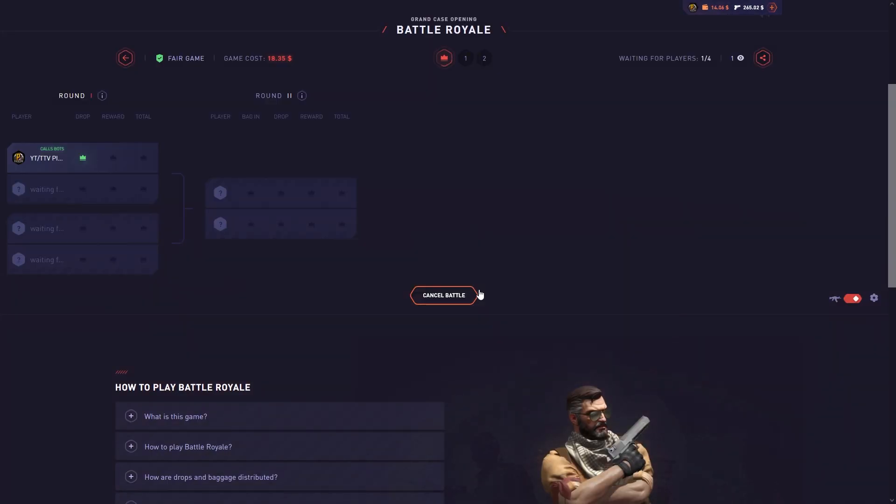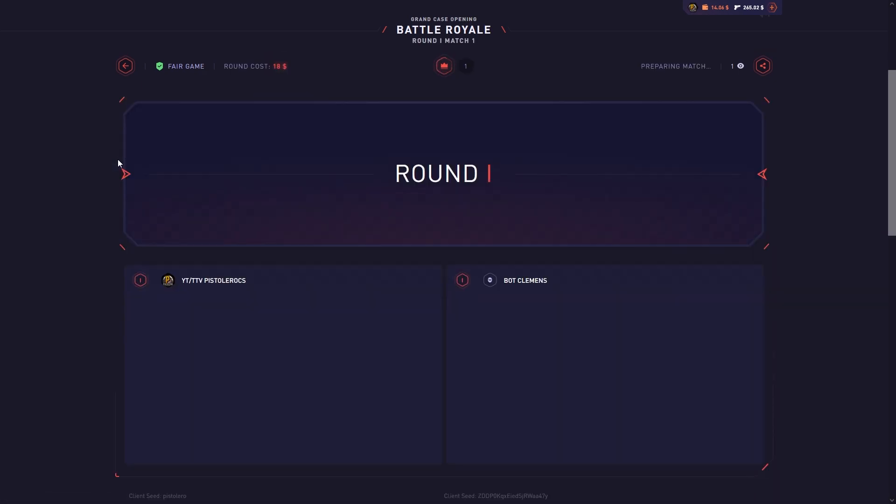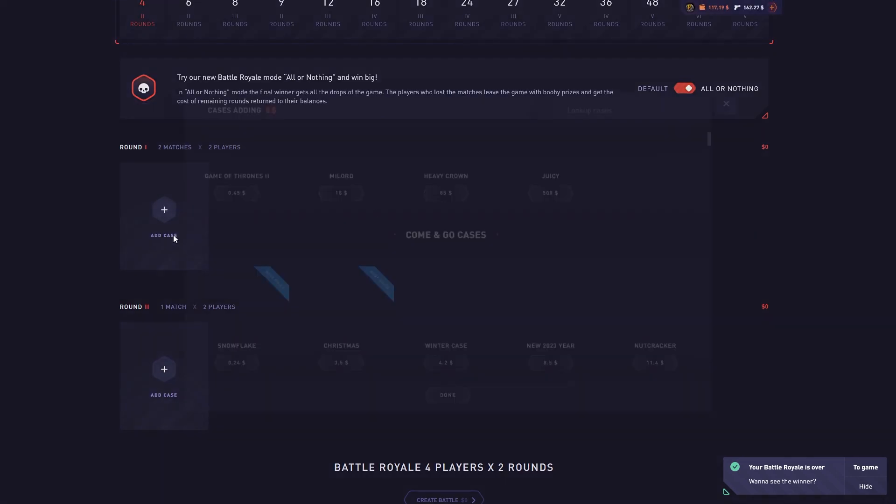We just needed an insane pull on the first run and we'd be fine. Come on, show me an Akihabara or Prince on the left side. I think I'm doing something risky here guys — this is gonna be stupid.